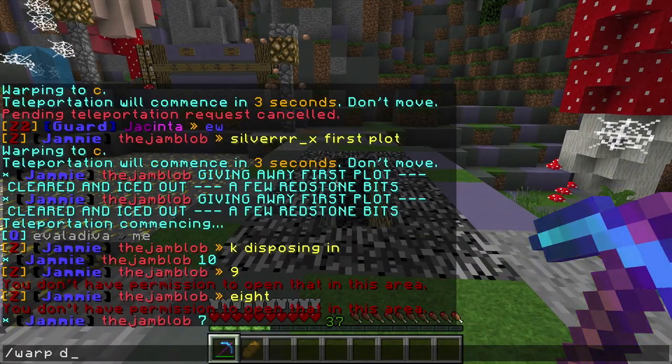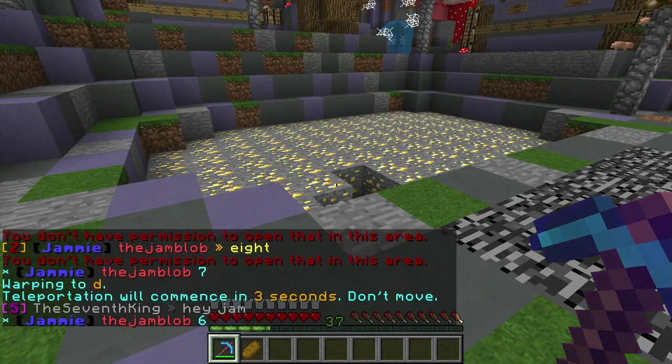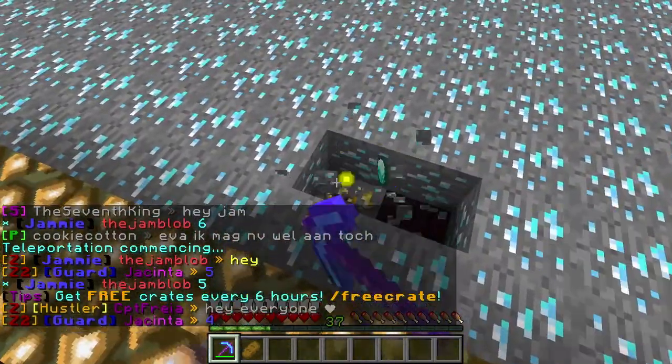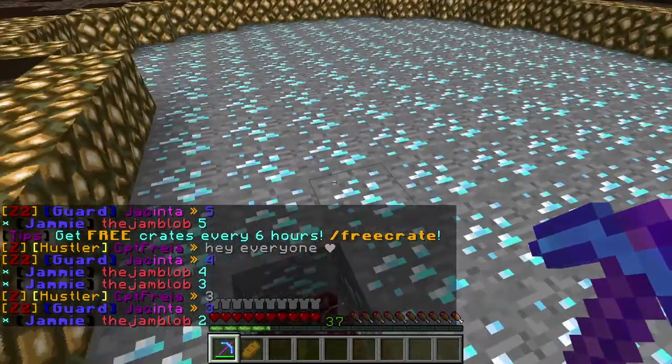So now let's go to D. And this is all diamonds from the top layer, but underneath it's other stuff. Same thing.